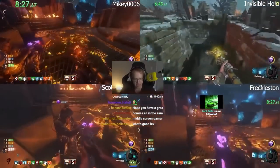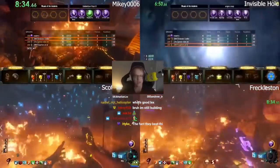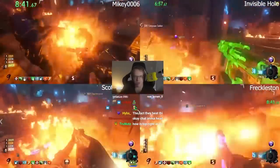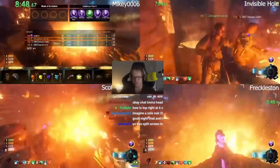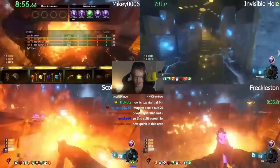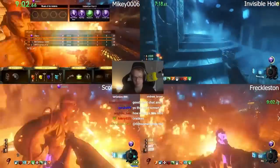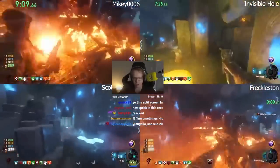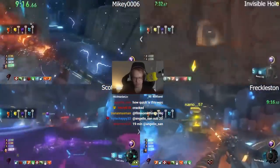Mikey and Scotty are at the fire staff, and Freckleston as well — you need the best spawns. Invisible Hole is also coming in. Wind staff is done. They're killing it on the optimization — it's perfect to do the fire staff while you're filling up the other souls. Wind is already ultimate, they're about to get lightning ultimate probably next.